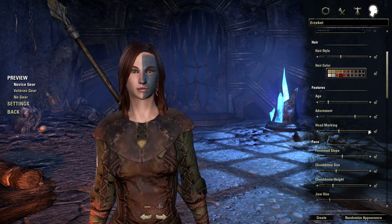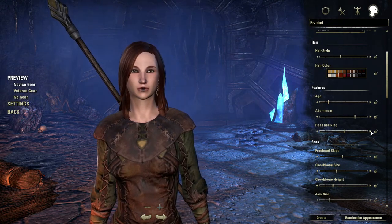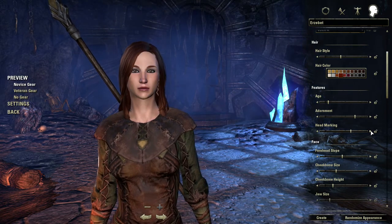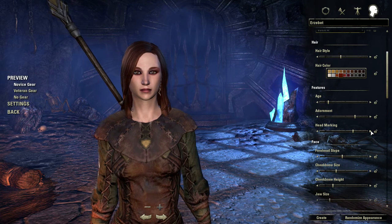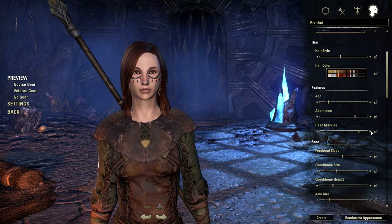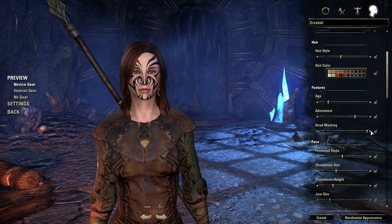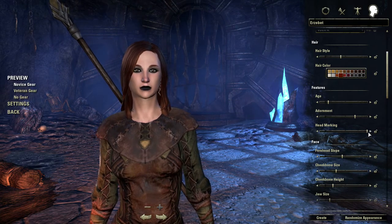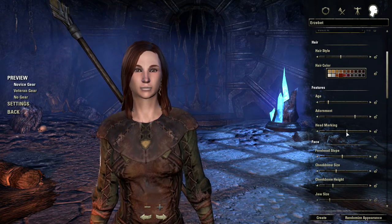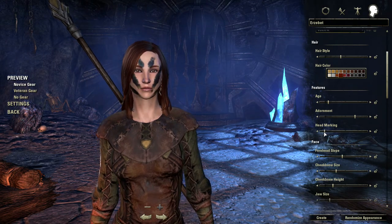So we've got the Braveheart kind of thing going right there. All kinds of makeup options — some things are nicer than others. Kind of goth. Again we've got this kind of Maori thing going — that's a little much. That's kind of pretty. She needs a little makeup because she's pretty plain, but just kind of soft. I kind of like something subtle.